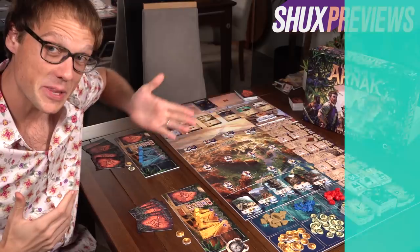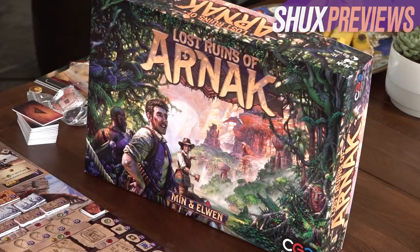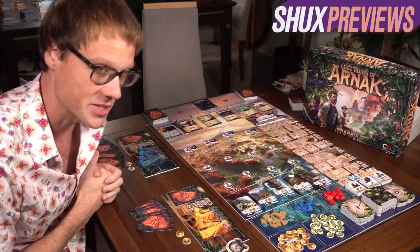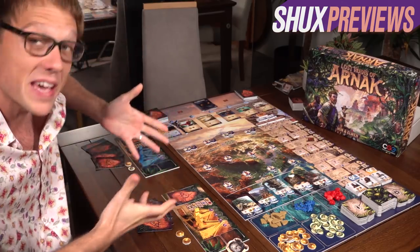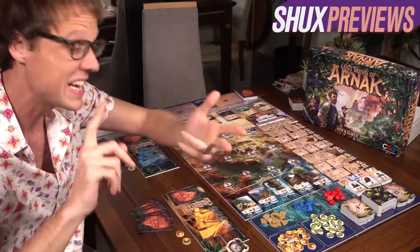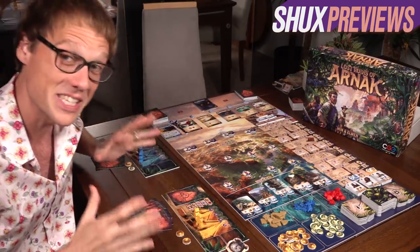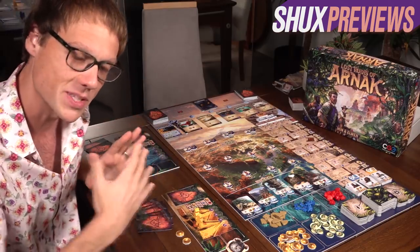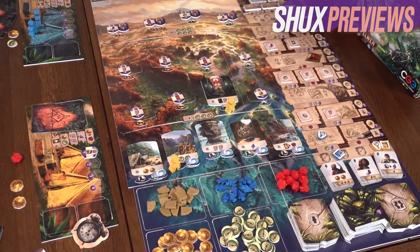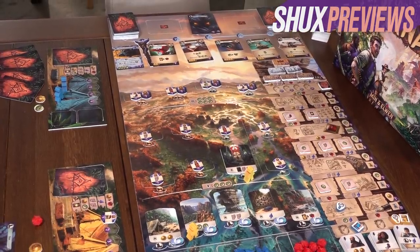Next up, we have quite the beefcake from Czech Games Edition. This is Lost Ruins of Arnak, designed by Min and Elwyn. What we have here is a big, heavy Euro game of resource management, deck building, track advancement, beating up monsters, all kinds of stuff. I'll just head off some potential criticism: this would seem to resemble some of the colonial themes in games that the board game industry has been quite rightly questioning more recently.